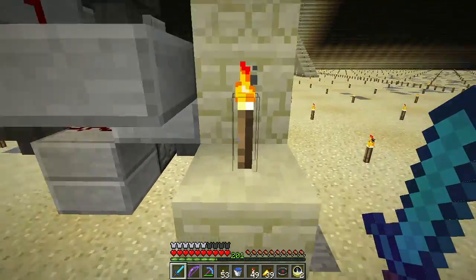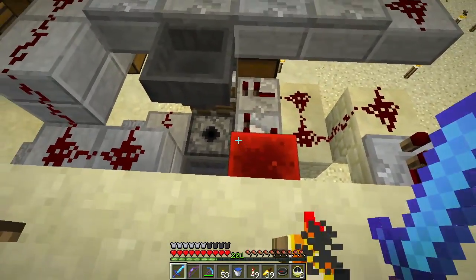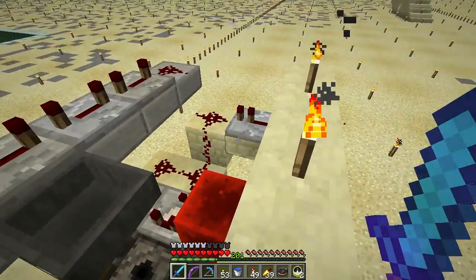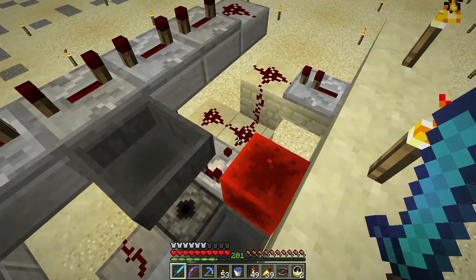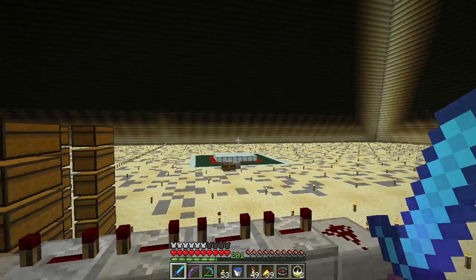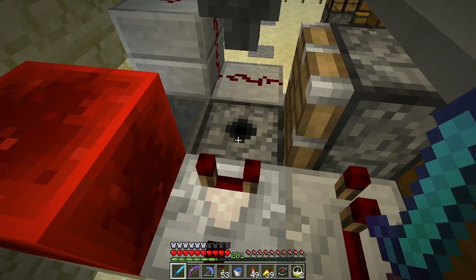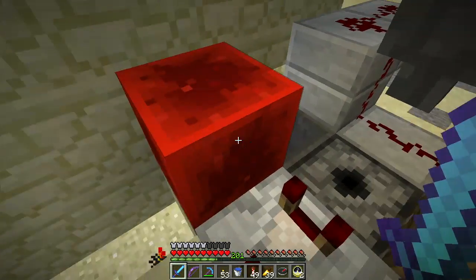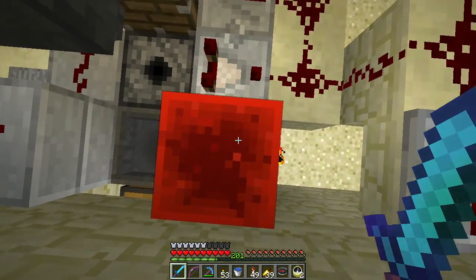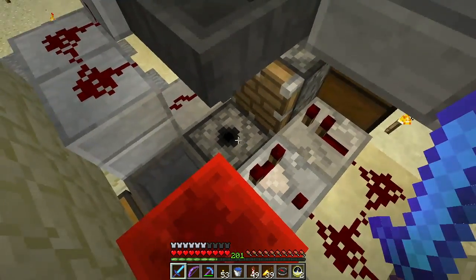Ah! No one ever said I was good at this game. So, this is a shulker box loader. I should probably get some shulker boxes to demonstrate. It's pretty straightforward — a little bit ugly. There's probably a much more compact way of building it, but I built it on the fly here in Survival. This hopper here would come off the top of the elevator and goes down there. A shulker box sits here on top of this dispenser, which would be loaded with empty shulker boxes. And when it fills up, this comparator turns on.